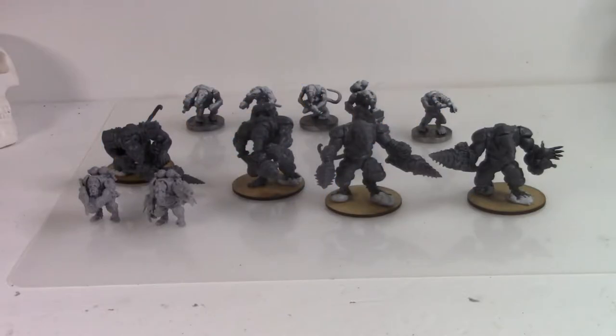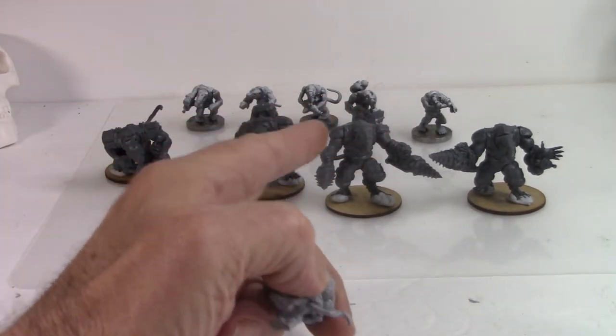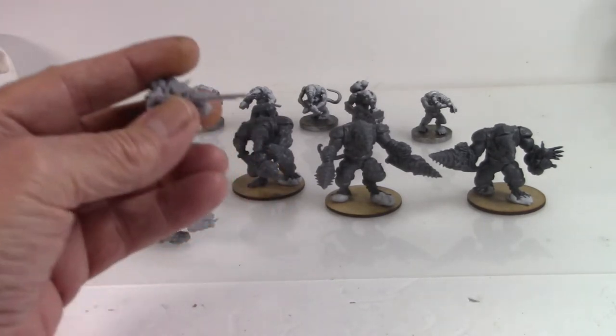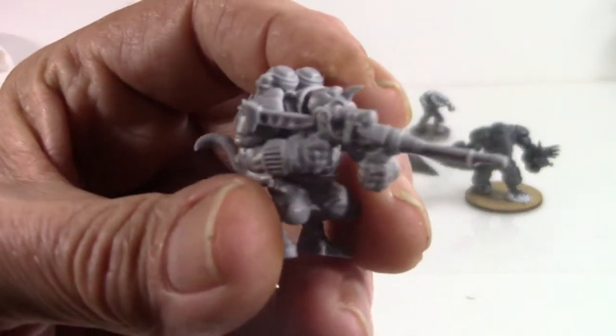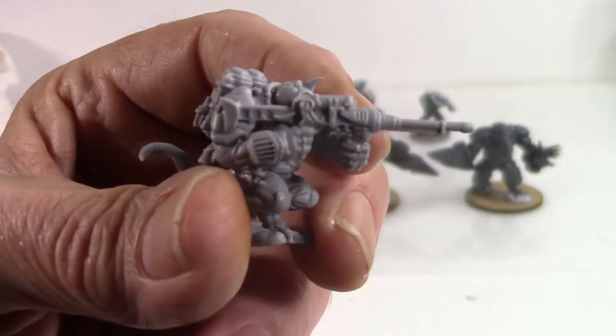So we've put together the Vermin faction starter — space rats — and I wanted to show you how they look. In the back there are five of the Nightcrawlers; it comes with 15, but I just made five to show you from the kit. Here are the Progenitors — I guess they're like secondary in command, with some range and power in their weapons.